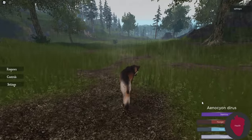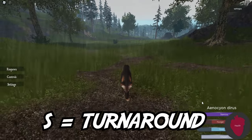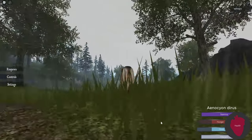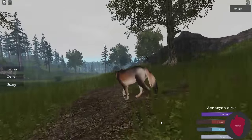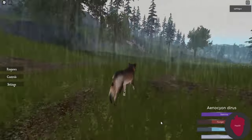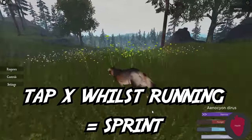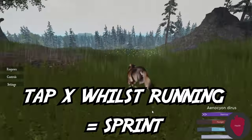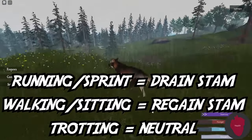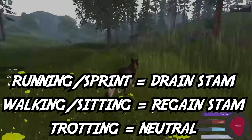To move your character around, use the WASD keys. A and D to turn side to side, S to go backwards and W to go forwards. Your character should be in a walking state by default. To go into a trot, tap the Z key. You can stop trotting by tapping Z again. To run, hold shift. To sprint, tap X whilst running. Going into a run or sprint will drain stamina. Walking or sitting down will regain stamina. Trotting will not increase or decrease stamina.